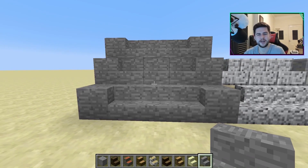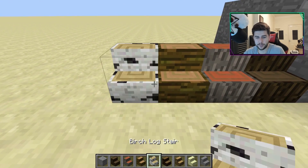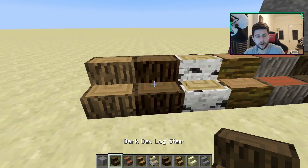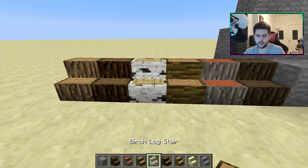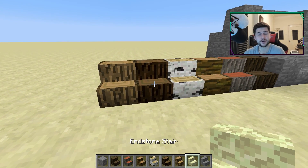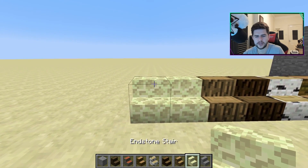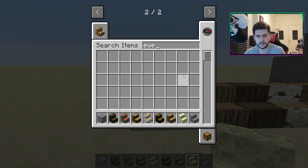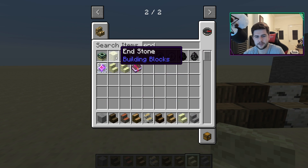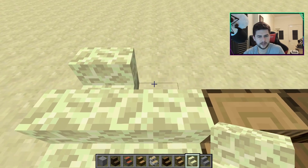We've also got the log variations — dark oak, acacia, jungle, birch, spruce, and ordinary oak. I really like these; they could be great for a jungle house or a biome-specific build. Then we've also got the end stone ones — we've already got end stone bricks and end stone brick stairs in Minecraft, but plain end stone stairs could be a good addition. More variations is always better than less, in my opinion.